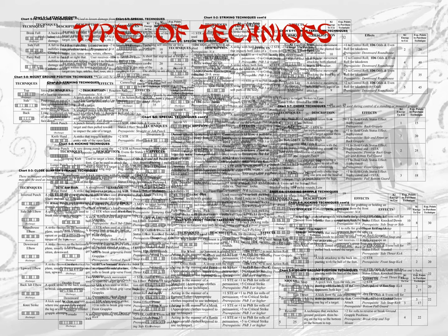To purchase a technique that a character meets the requirements of, subtract the amount of experience points to purchase technique from the experience points. Write the newly acquired technique's name in the acquired techniques box on the back of the character sheet. Make note of any details such as the key energy used or effects if needed.